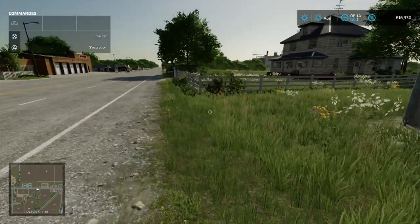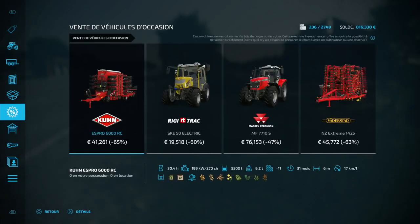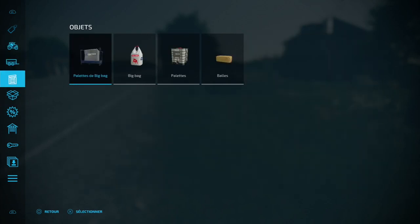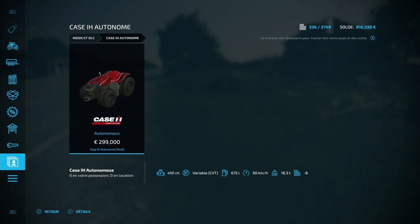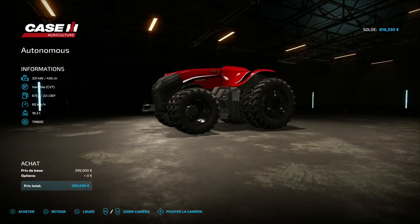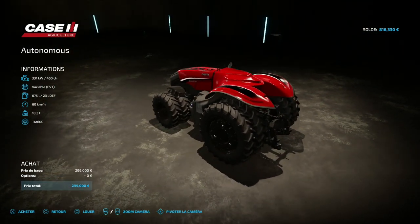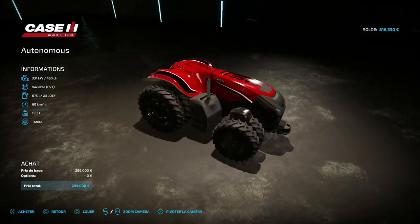On a un autre truc à découvrir. On va aller dans le mode, c'est plus simple. Le tracteur autonome de chez Kayz. C'est juste le skin — dans le jeu, il n'est pas autonome ou quoi que ce soit. Vous mettez un ouvrier, ça fait genre il est autonome, mais il n'est pas autonome vraiment.